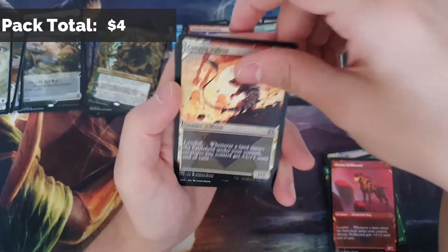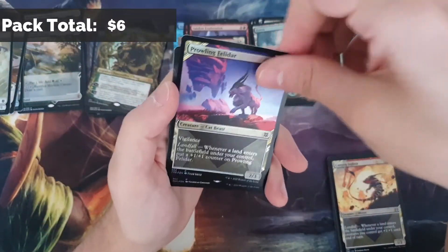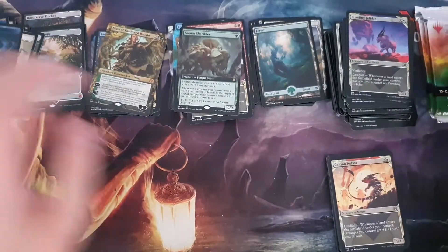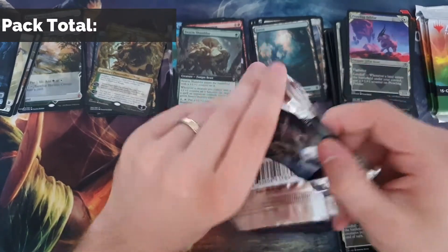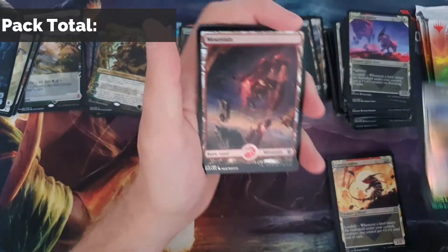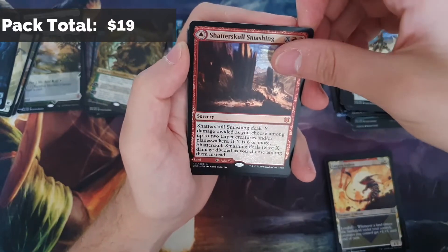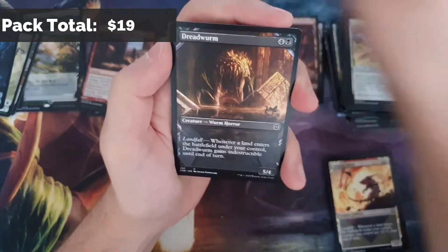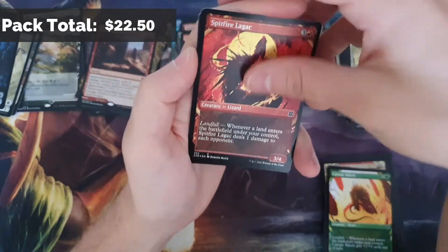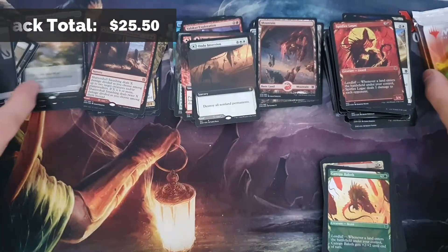I think Warriors will be a big fan favorite and Kor Dreamweaver - that's the one. Swarm Shambler - nothing much to talk about there. Can we get one more expedition in the last three packs? Valakut Awakening - another foil mythic. Shadow Skull Smashing - that's our sixth mythic. Needle Verge Pathway and no expedition. Undo Inversion is our full art foil rare. Last two packs.